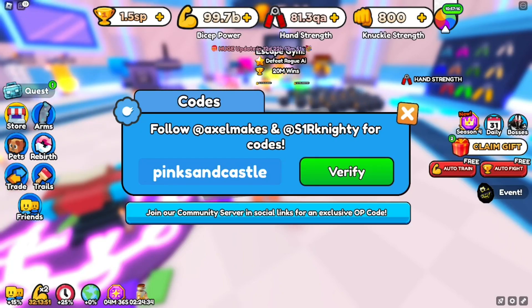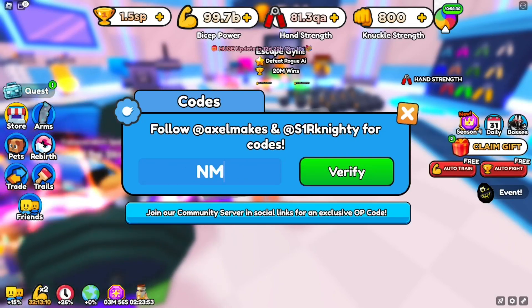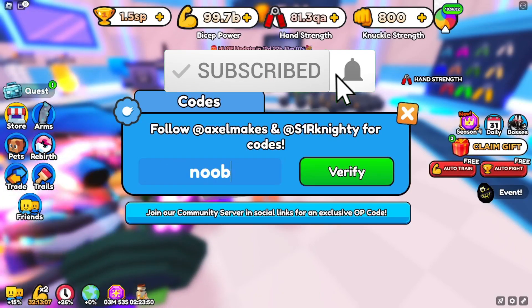Code PINKSANDCASTLE — lowercase, P-I-N-K S-A-N-D-C-A-S-T-L-E — gives you a free spin. There's also code SECRET. Note that most of these codes should be active, but some might not work — I don't always have a way to verify every code. Additional codes include code 90, code AXEL, and code NO.